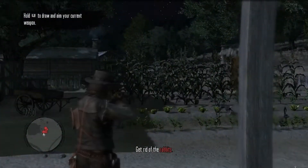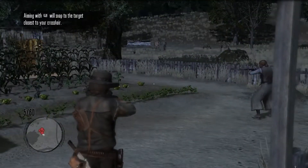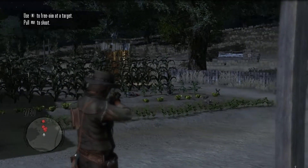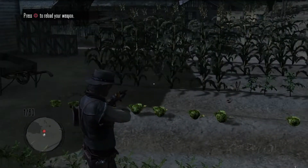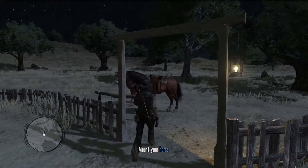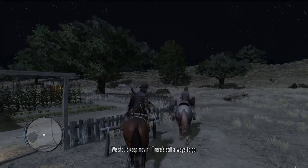L2 to draw and aim your current weapon. I don't like aiming with thumbsticks, but we're going to use aim assist here. I'm not sure what rabbits are doing in a cornfield — I really don't think you'd worry too much about rabbits eating your corn. That rabbit didn't stand a chance. Let's mount up and patrol the rest of the property. This is New Austin — their version of Texas, just like Liberty City is New York.